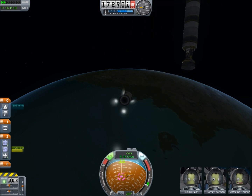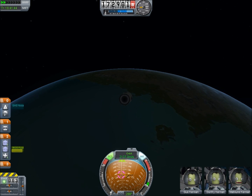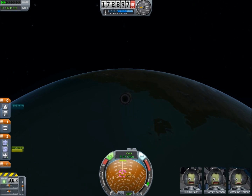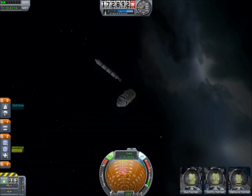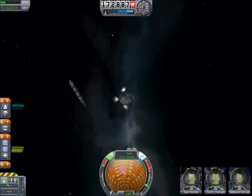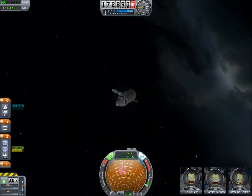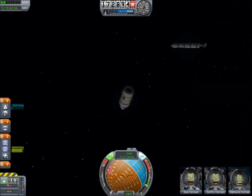Okay, so I guess I flew past it. And now I'm going to try and figure out how to get back to it. I really don't want to turn the camera because that will mess up my internal notion of what way everything's facing, but I don't think I'm going to be able to find it unless I turn the camera. Okay, so there we are — we actually overshot quite a bit. This is space. There is nothing to stop you, no atmosphere to stop you.